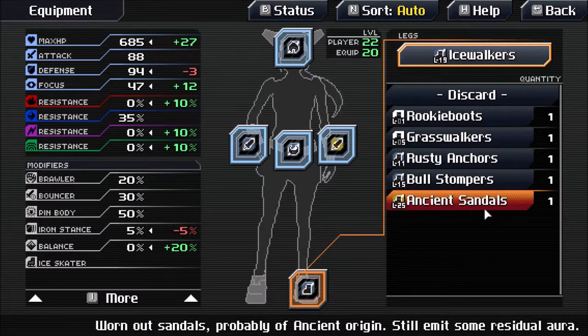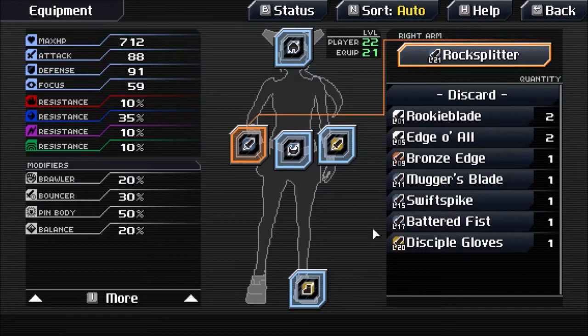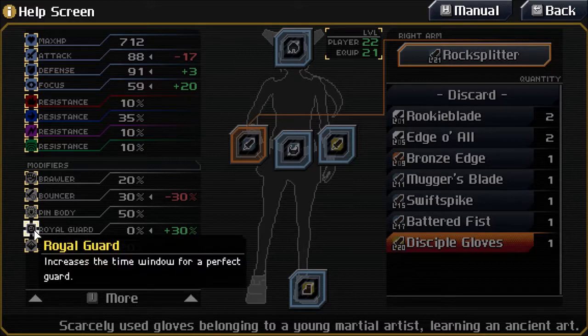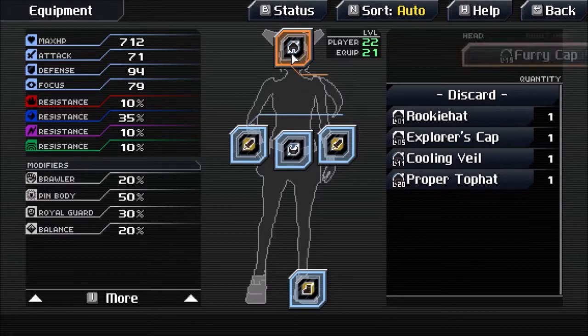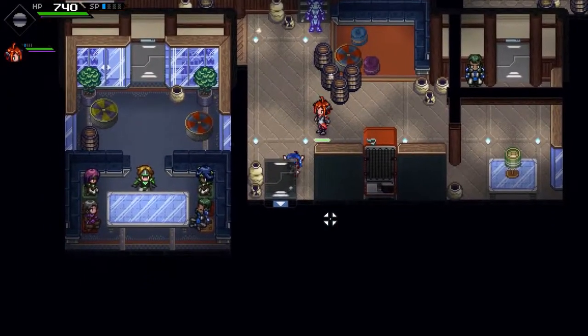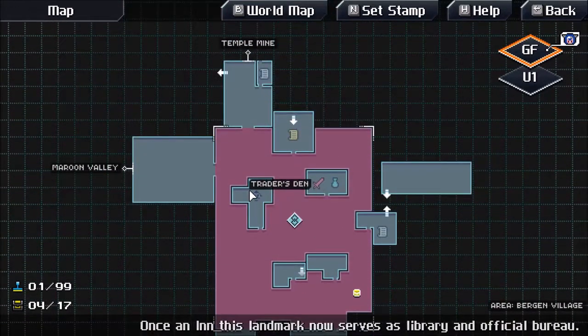I should probably put on the ancient sandals now. I lose a bit of attack, but I get some royal guard, and if memory serves, that's actually really good. It increases the time window for a perfect guard — that is definitely good. I'm going to be sticking around in the area for a bit, so I might as well hang on to that cold resistance. Now, what else is there to do? There's the guard HQ, and there's going to be something for me to do at the Miner's Guild.